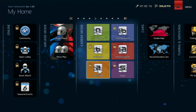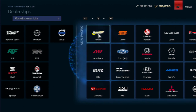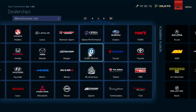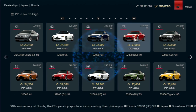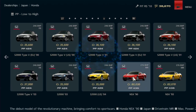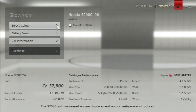Once you complete license tests and acquire the required stars, the next class opens up. The dealerships are broken down by region — Europe, Asia Pacific, and North America — with an absolute ton of cars. Someone requested to see the S2000s in the game: pretty much all models are here — the '99, '01, '03, '06, and 2000 — across a couple of pages.